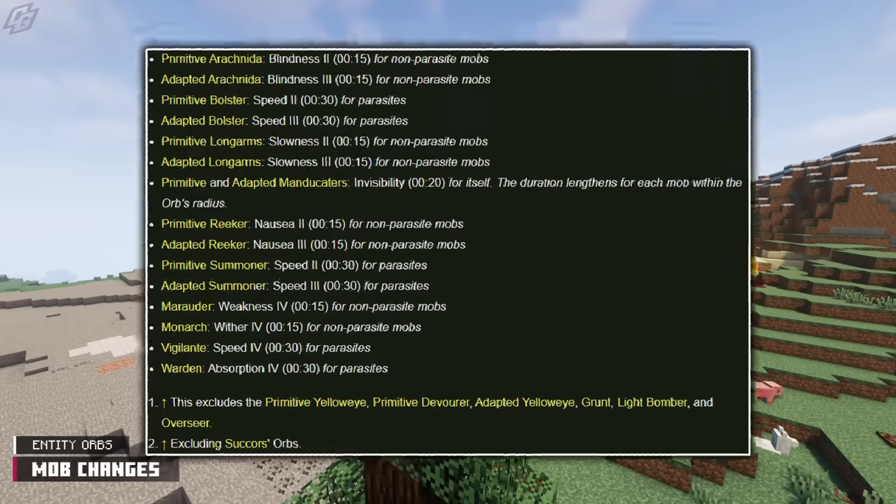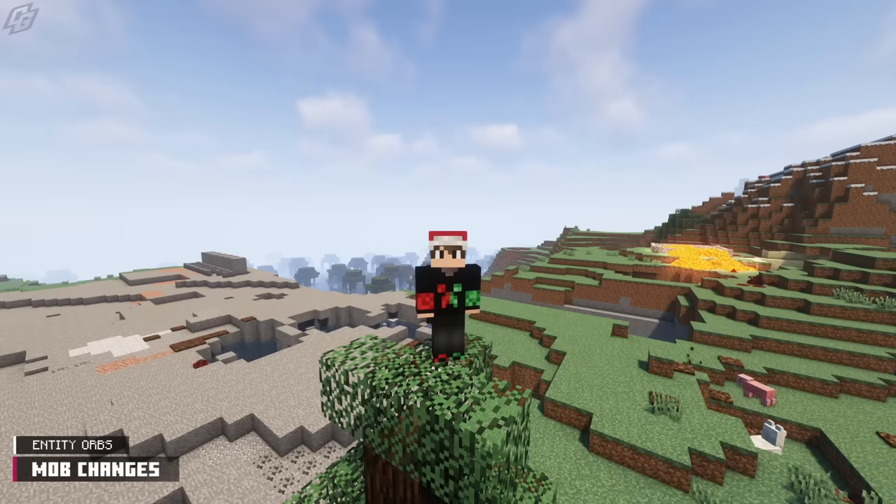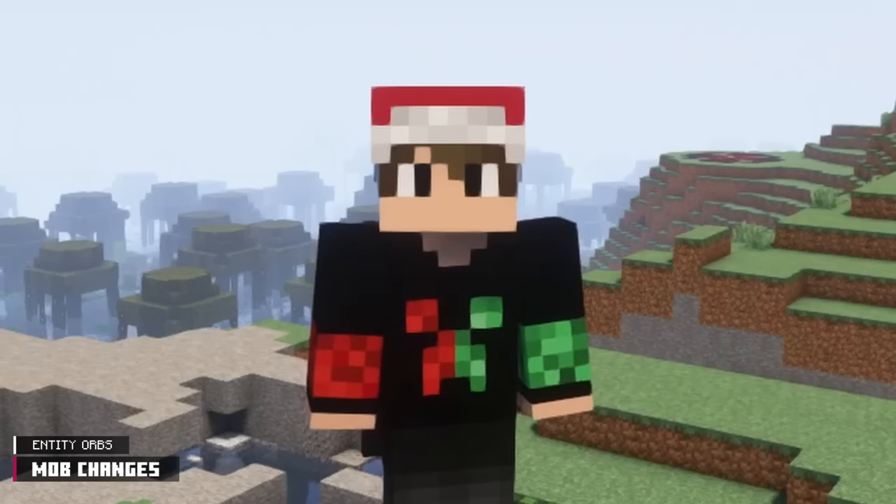And if that wasn't bad enough, several parasites' orbs inflict additional debuffs to players, and even buffs to other parasites. Scape and Run devs, please show us some mercy.